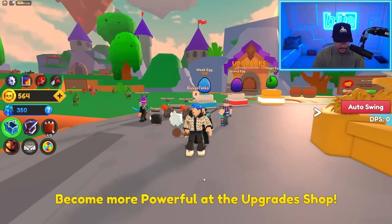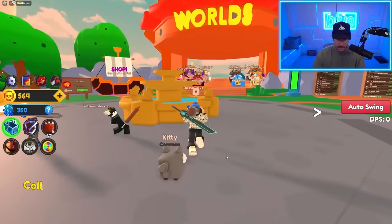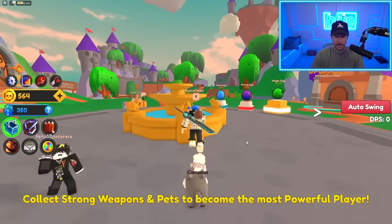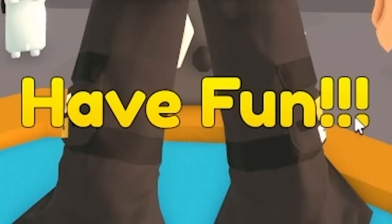Become more powerful at the upgrade shop — where's that? It's not pointing me in the direction. I don't know where to collect strong weapons and become the most powerful player. Okay, I'll do it because you told me, yellow text — and have fun. Three exclamation marks.